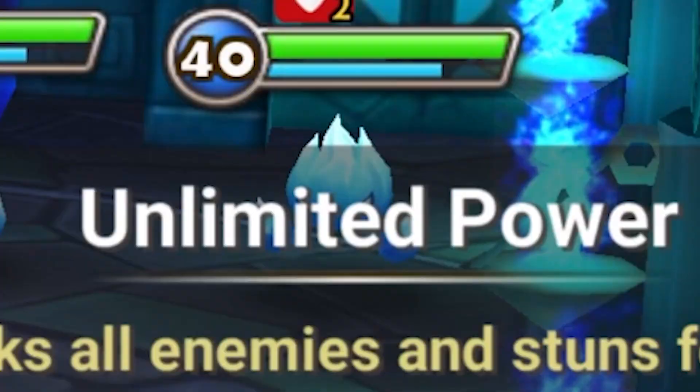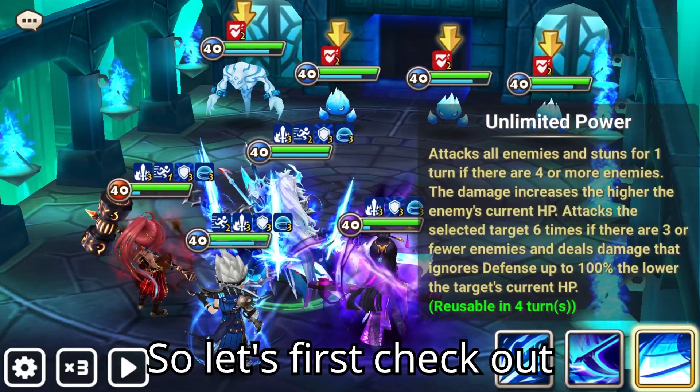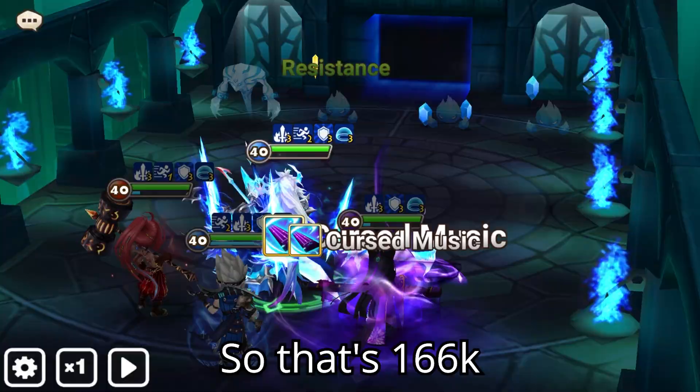Next up we have the third skill, which is called Unlimited Power. This skill actually behaves differently depending on whether there are 4 enemies or fewer on the field. So let's first check out what happens when there are 4 enemies on the field — that's 166k, which is not bad.